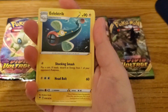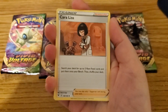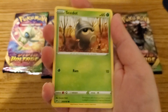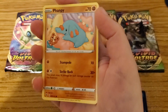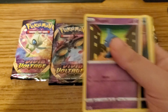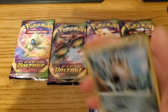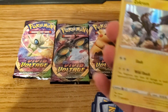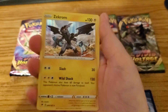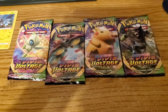Here we go — we got electric, Dustclops, careless fire energy. Maybe we might get a Leon full art card. Bad, shove it — Poochyena, a reverse holo Meowth, and a holo Zekrom! Wow, that's cool. We'll set you over here, and Zekrom we'll set you over there.